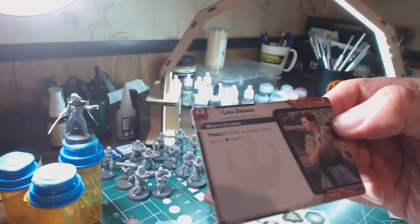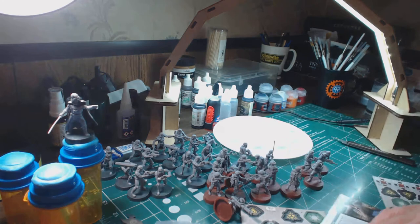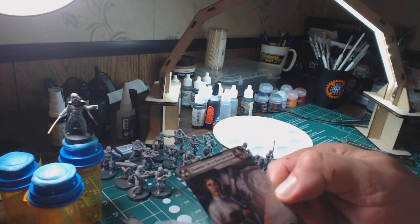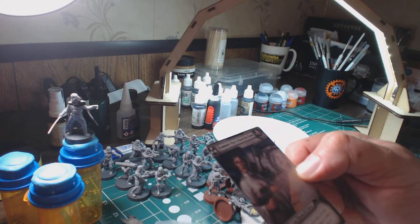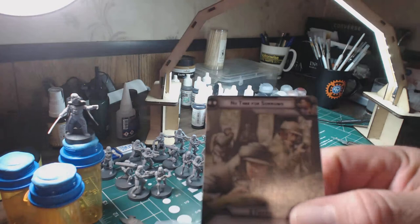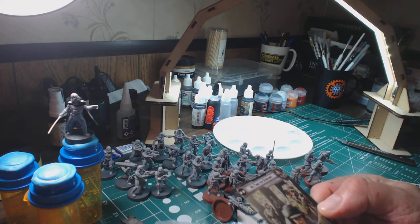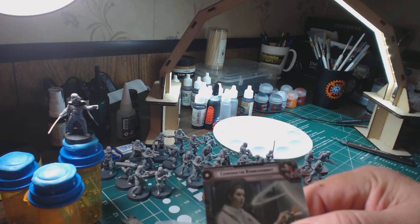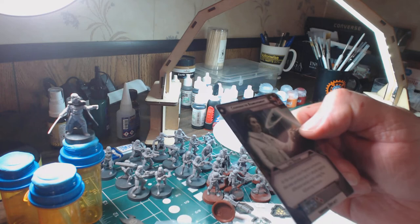Here is the Leia Organa card. Pierce 1 — while attacking, cancel up to 1 shield result. Here's one command card: 'Someone Has to Save Our Skins' — Keep the Focus. Leia Organa, 2 units: after Leia's activation, you may choose a friendly unit at range 1 to 2 with a face-up order token and activate it. 'No Time for Sorrows,' 2 troopers: when a friendly trooper unit is issued an order, you may perform a speed 1 move.